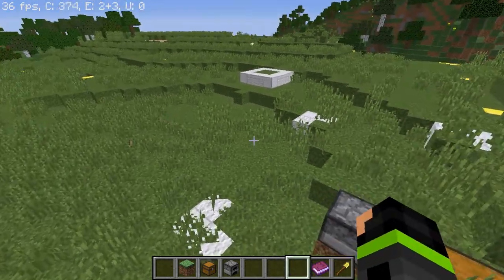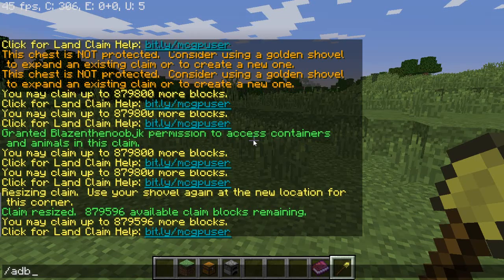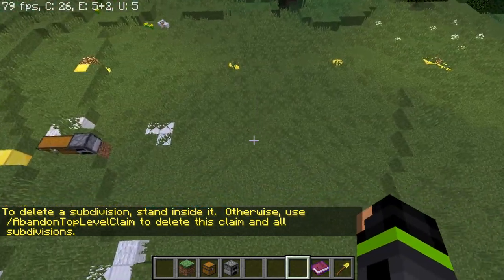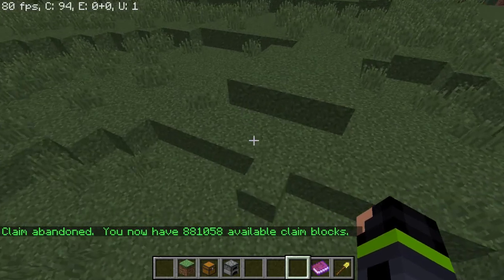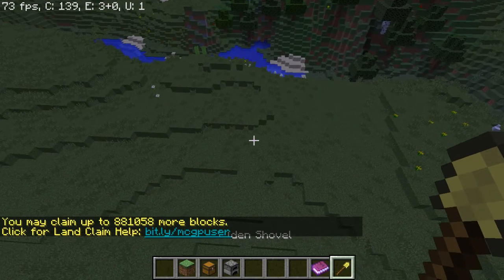Let's say we didn't want this claim anymore and wanted to abandon everything including all the subclaims. Stand on the claim, take out your shovel, and do slash abandon claim — it will abandon it. To delete all subdivisions you need to do slash abandon top level claim, which takes away all claims. Something people always ask is whether you get your blocks back when you abandon — yes, you do get all blocks back that you used.